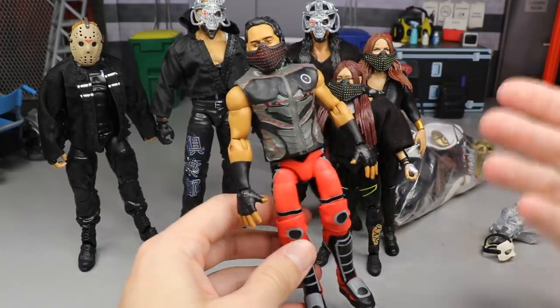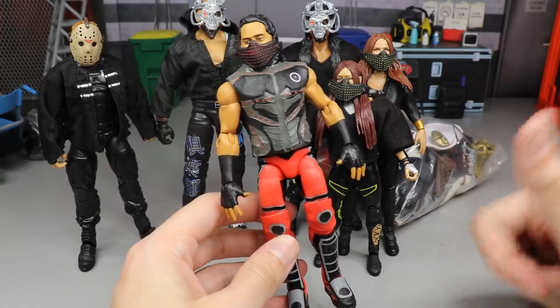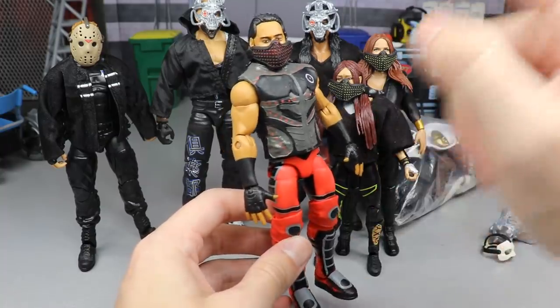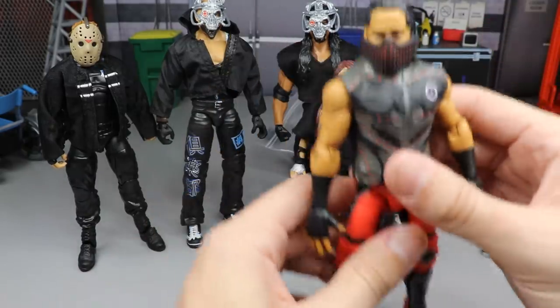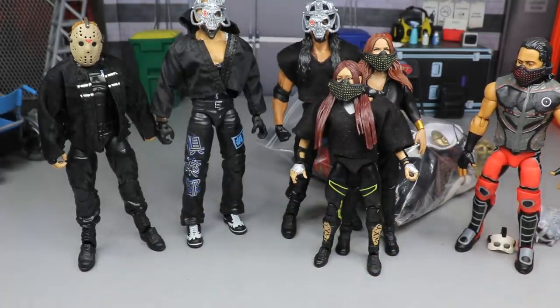You just need to buy the Mustafa Ali figure. There are many basics out there — there's even a gray and black basic Mustafa Ali that would look even better and you wouldn't have to pay as much for the Elite version. Just make sure you put the mask on, because without it he's smiling and that'll throw off the whole illusion of Retribution.